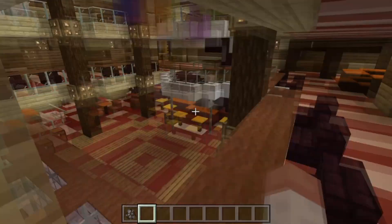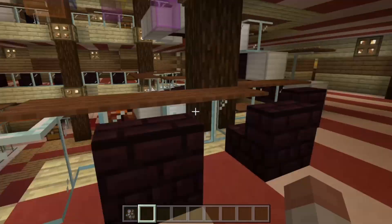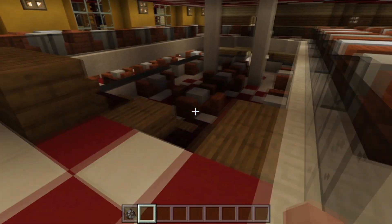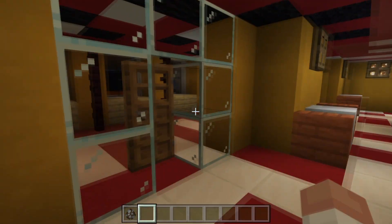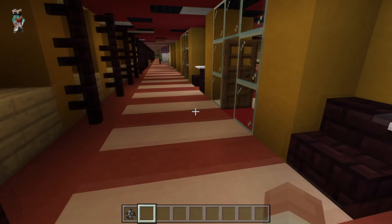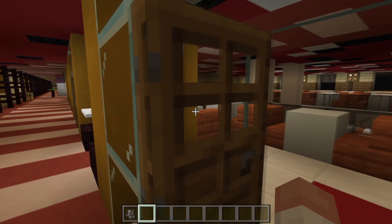It seems that we have a lobby here. So this is the main lobby of the cruise ship and then there's the dining room right here, which is a pretty good size. I'm not going to be exploring every single little thing on this ship — if you guys want to explore this map, I'll link it down in the description below. We're just going to be checking out some of it.